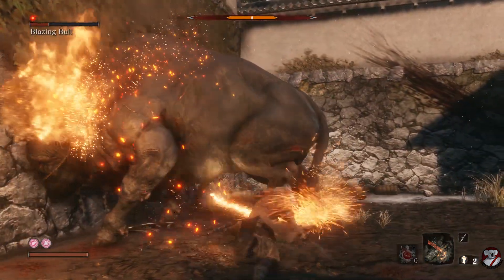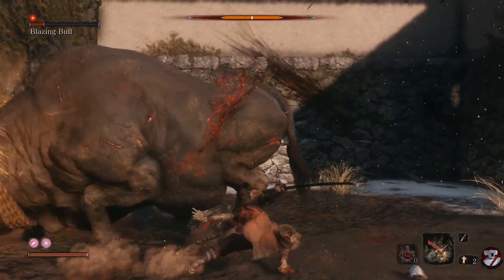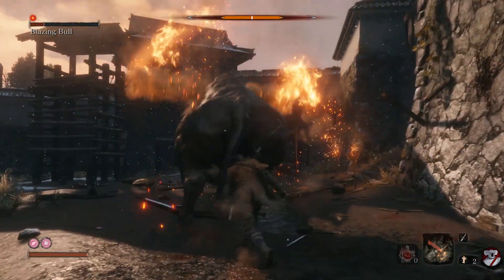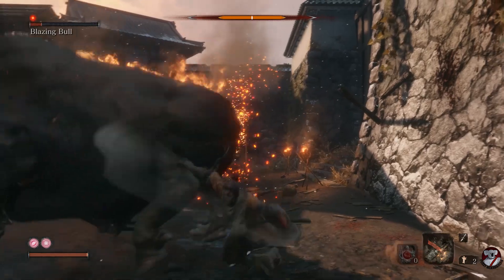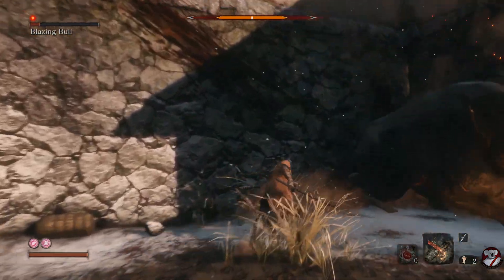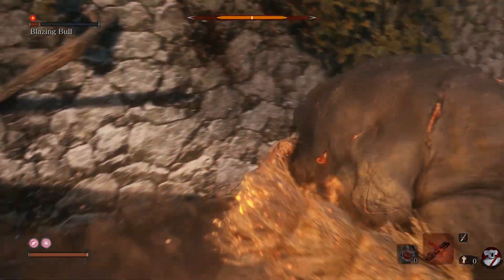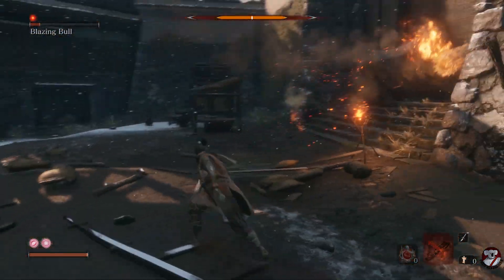Keep trying to hit him in the butt; every time he moves, move in the opposite direction. Use your firecrackers every 15 to 20 seconds to stun him — I don't think less than 15 seconds will work because he does get used to them. I was going to show you the corner strat there but I wasted my last firecracker, but that's okay.